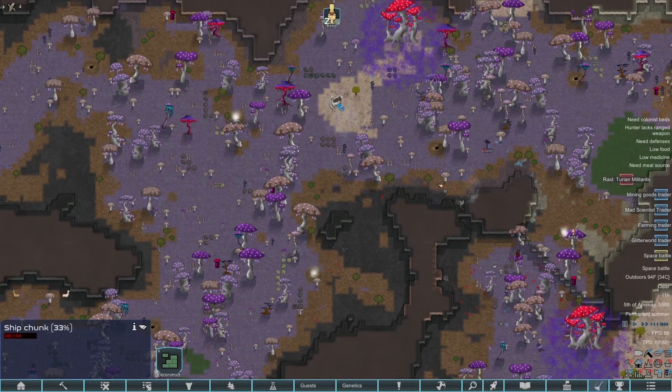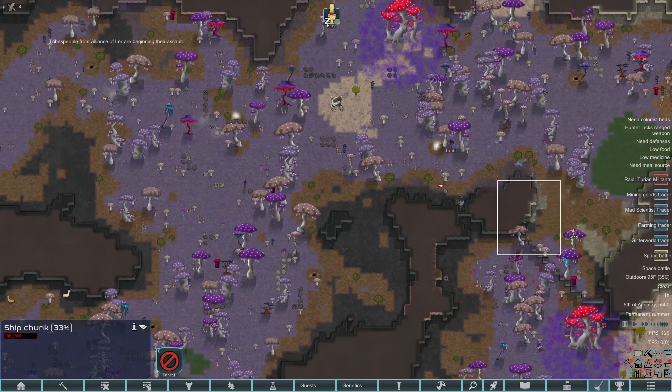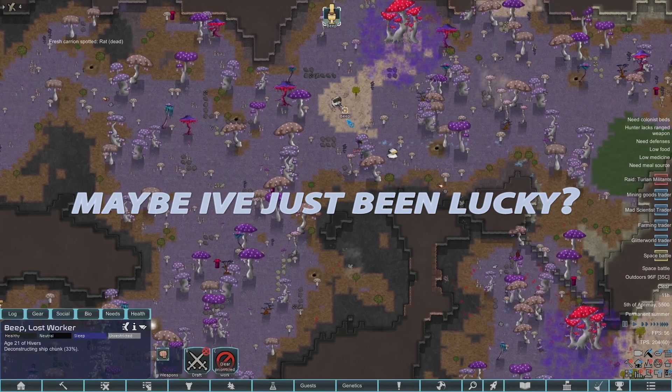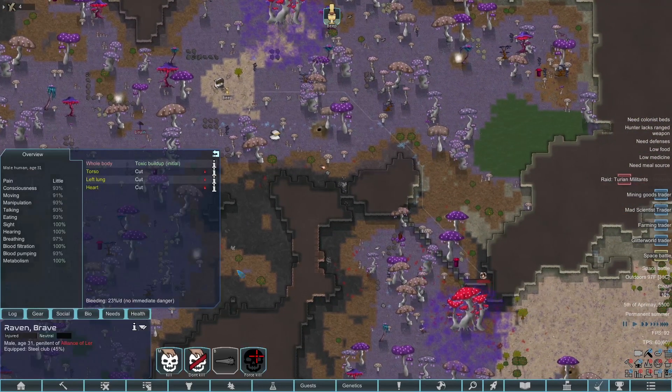What's nice about this space battle is there are going to be ship chunks dropping in that we could deconstruct. This Glitterworld trader might want to buy some of this stuff, so let's start deconstructing these ship chunks. We're about to get raided and a ship chunk almost hit that dude — but I'm almost certain falling objects can't hit your colonists. Raven did get a little toxic, which will slow him way below Beep's movement speed.